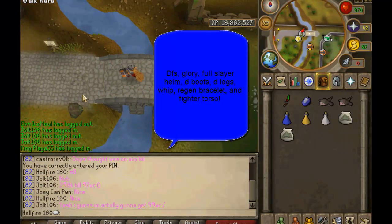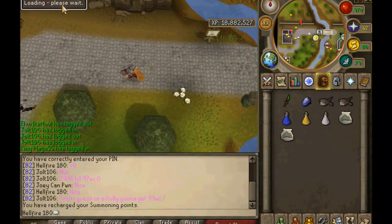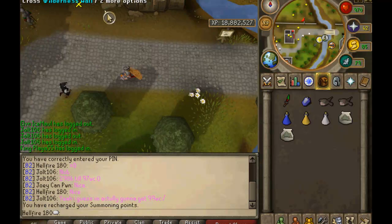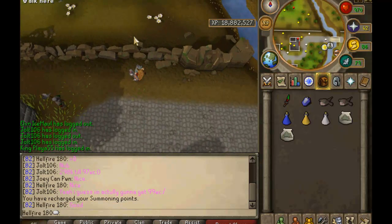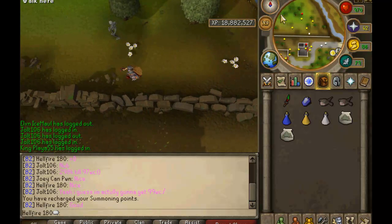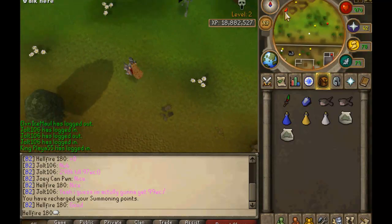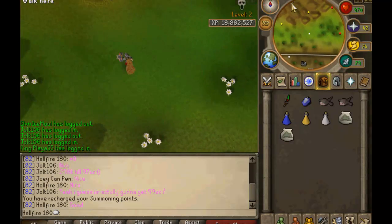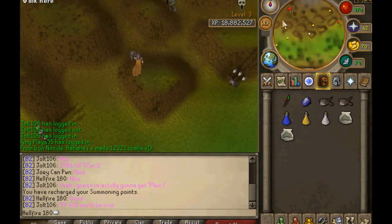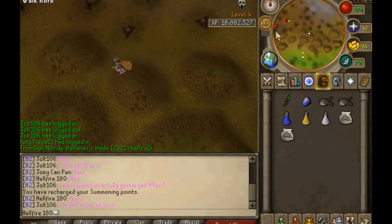I will show you what I'm wearing in the video — it's a DFS, torso, fire cape, D-legs, slayer helm, and whip. I only have a Glory Amulet at the moment. I sold my Fury but didn't do too badly since I sold it for about 19 mil and now it's like 14 mil. Other than that, I have D-boots and Berserker Ring.